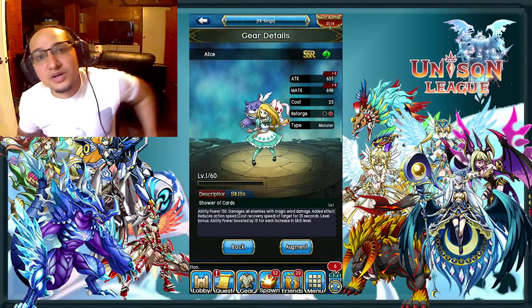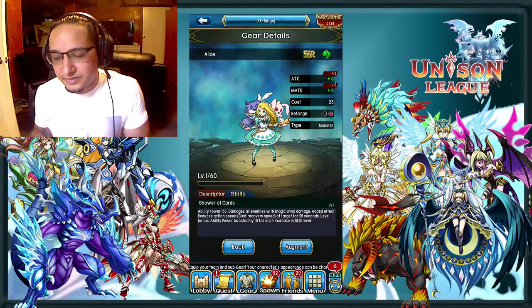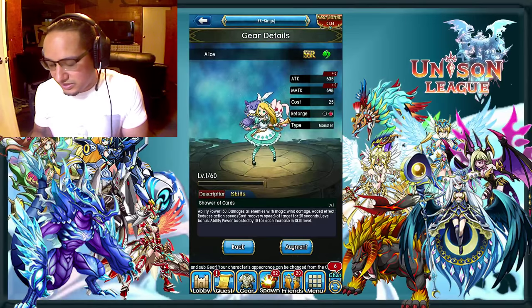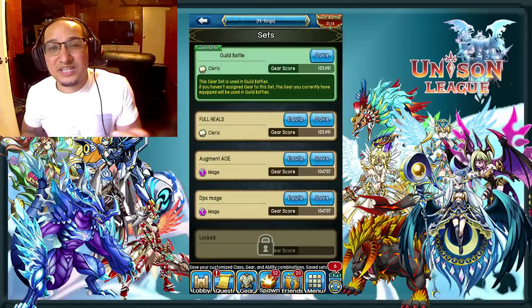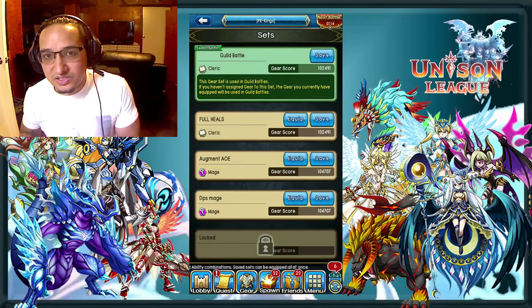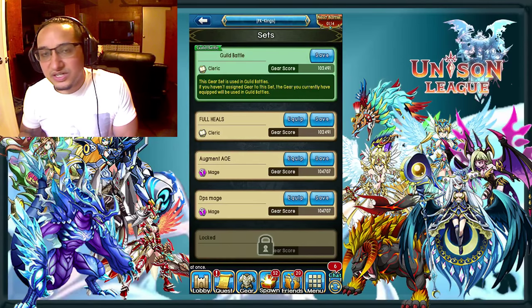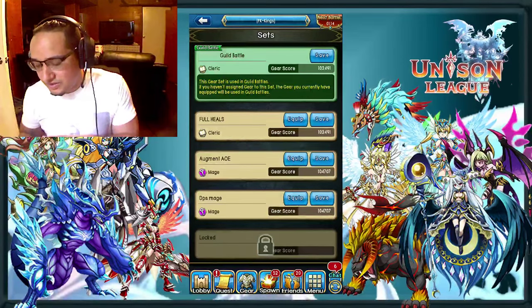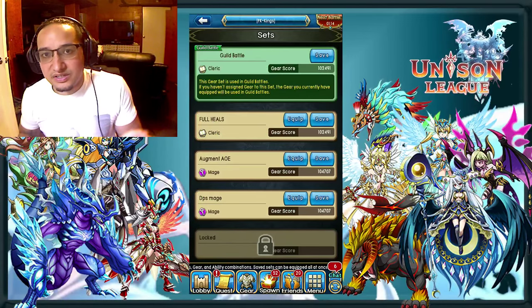If you guys didn't know, you can only do it for 30 minutes — change your gear set for the guild battle gear set. You actually have to get that registered 30 minutes before the actual battle starts so that it can register in the system. If you get it in like 29 minutes, it's not going to register, so you have to go ahead and register your stuff in there and it'll be set for the guild battle.